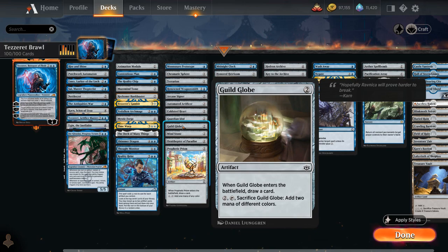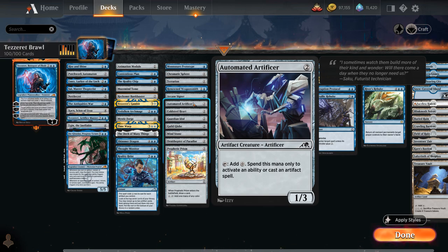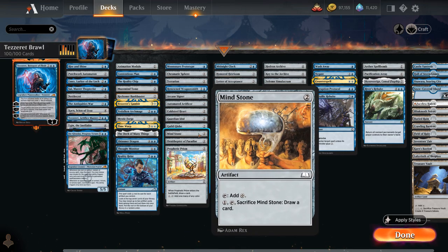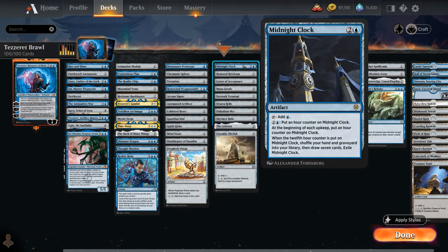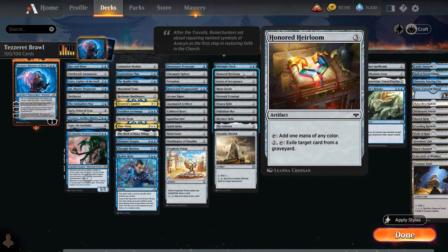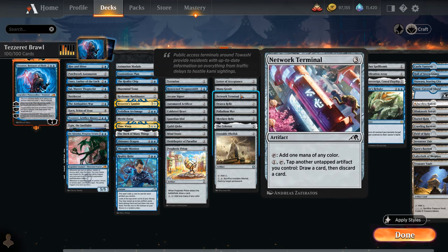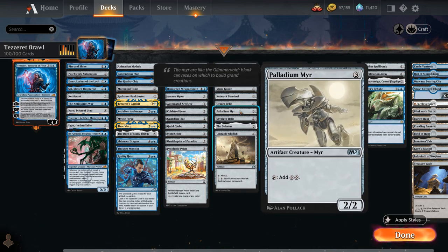Renowned Weaponsmith adds double colorless you can spend on artifact spells or artifact abilities, and Automated Artificer from Kamigawa is similar but adds one colorless. Then we have Arcane Signet, Cold Steelheart, Guardian Idol, Mindstone, and Ornithopter of Paradise as one-mana ramp artifacts. At three mana, Midnight Clock eventually shuffles your graveyard back into your library for a fresh hand. Heirloom acts as graveyard hate and can potentially be activated for free. The Geode lets you Scry 1. Network Terminal potentially lets you loot by tapping another untapped artifact. Relic can be sacrificed to gain three life and draw a card if you have the City's Blessing. Palladium Myr makes double colorless if it survives.